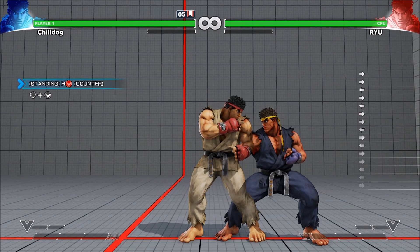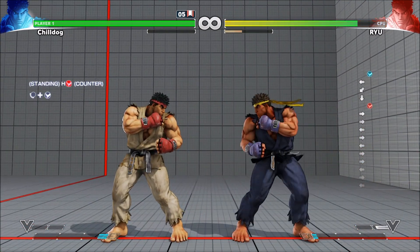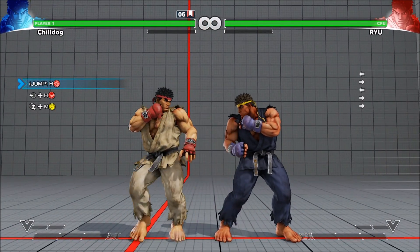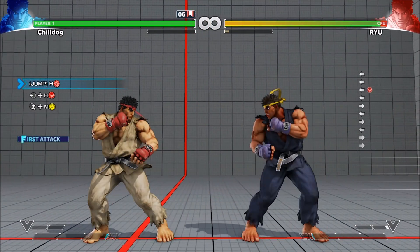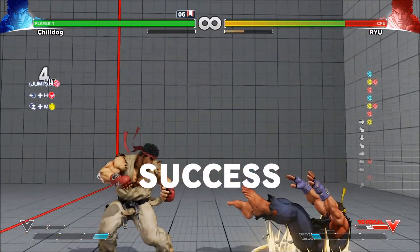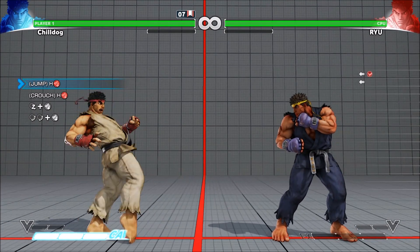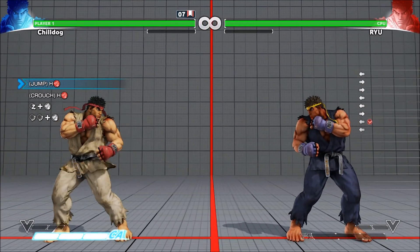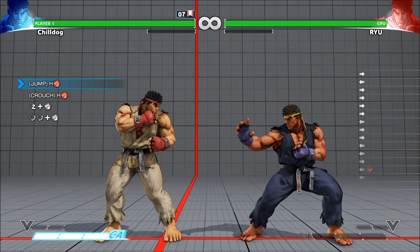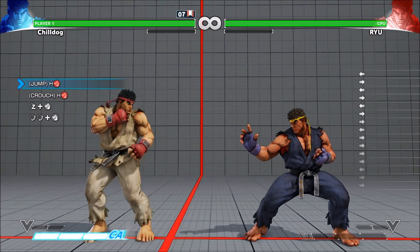Oh, and crush counter. So Ryu's standing hard kick crush counters, so that's why that works. Jump hard punch, axe kick into dragon punch - so this is another link. Got it that time. Linking from the axe kick into dragon punch because the frame data works out. Jumping hard punch, crouching hard punch, dragon punch into super - so I covered this on the super cancelling video.